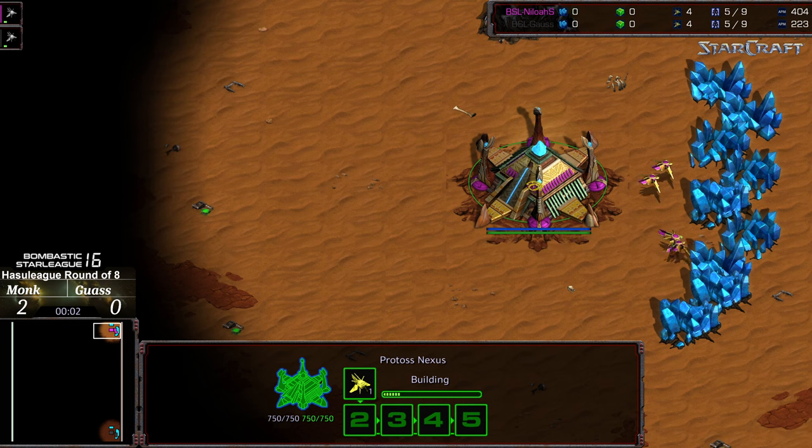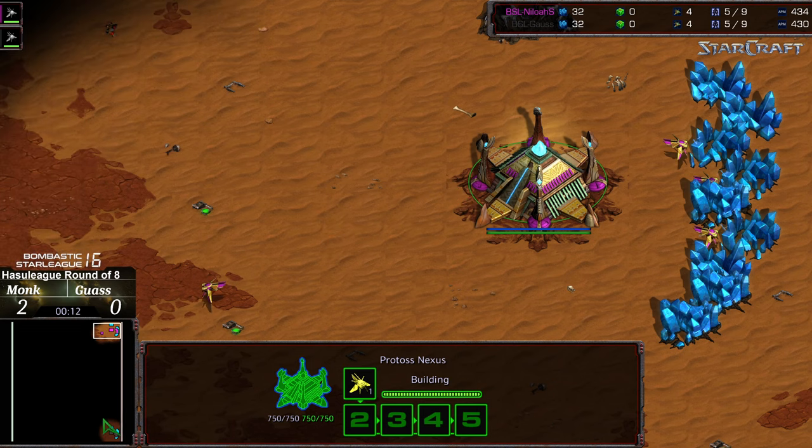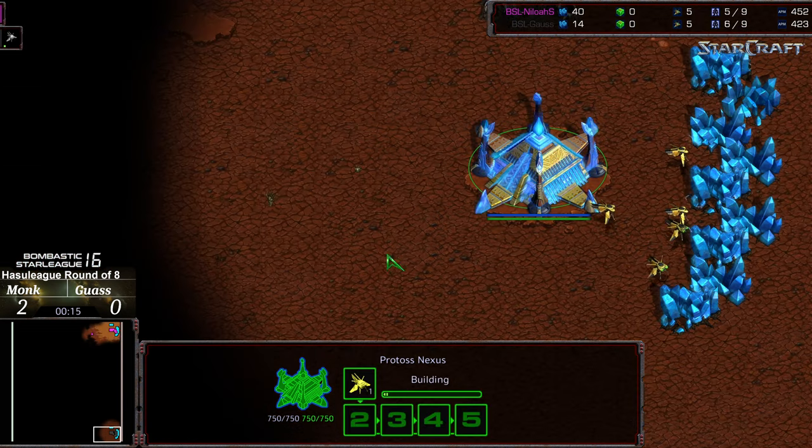Hey guys, welcome to another commentary done by Diggity. It has been a furious match between Gauss and Monk. Upper right hand corner, Monk starting as the pink Protoss. Bottom right hand corner we have Gauss starting as the black Protoss.